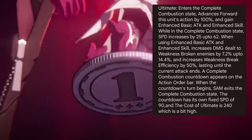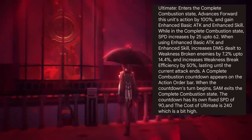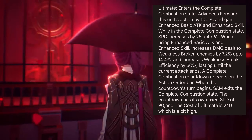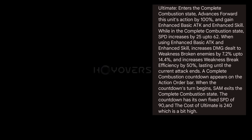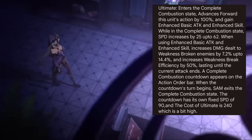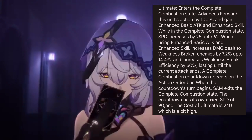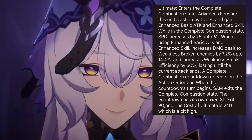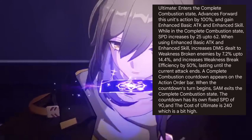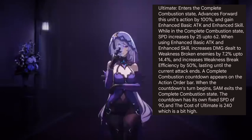Ultimate: enters the complete combustion state, advances this unit's action forward by 100%, and gains enhanced basic ATK and enhanced skill. While in complete combustion state, SPD increases by 25% up to 62%. When using enhanced basic ATK and enhanced skill, increases DMG dealt to weakness broken enemies by 7.2% up to 14.4%, and increases weakness break efficiency by 50%, lasting until the current attack ends. A complete combustion countdown appears on the action order bar, and when the countdown's turn begins, Sam exits the complete combustion state.